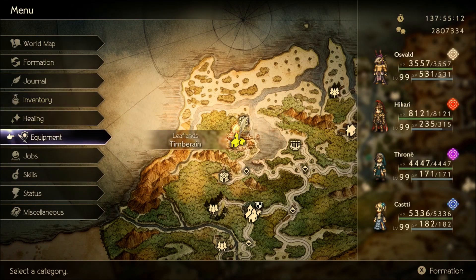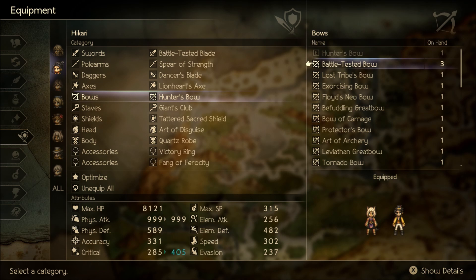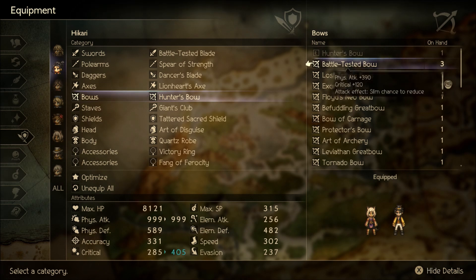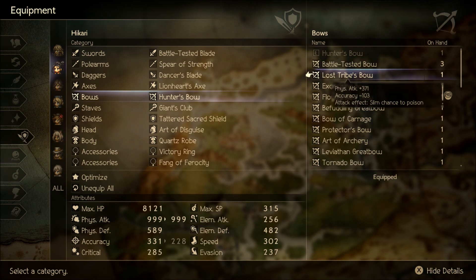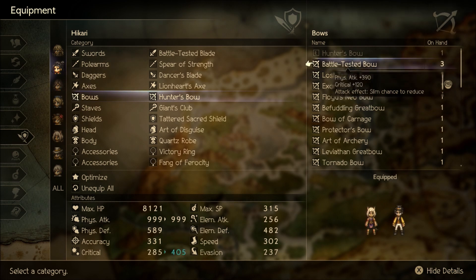The one thing with Frenzied Fire is you really want to have a bow that has accuracy on it. The Lost Tribe's bow actually has a reduction in accuracy, but if you pair that up with Blessing in Disguise, that'll change it into a positive. It's a pretty solid bow — you'll still have all that physical attack, and there's also a slim chance to poison the target. Frenzied Fire hits so many times, so every time it hits there's a chance to trigger that poison effect. Very, very good skill.